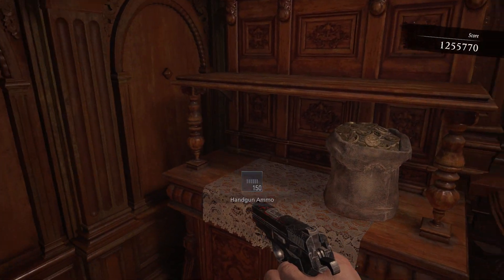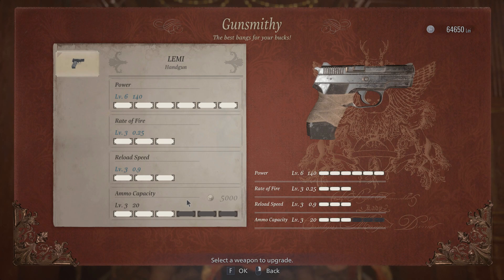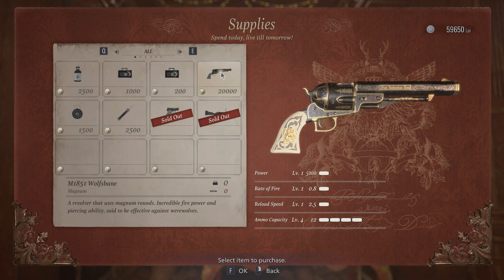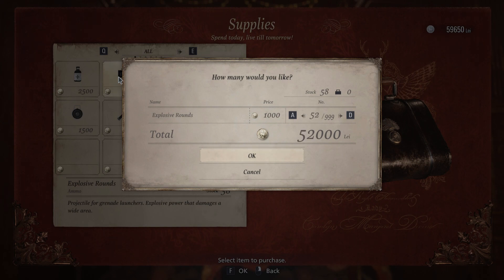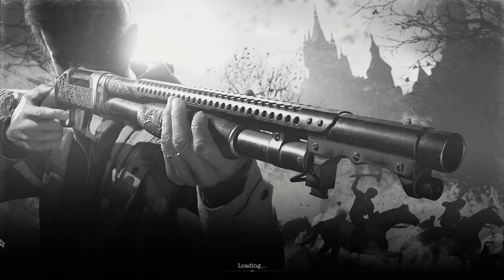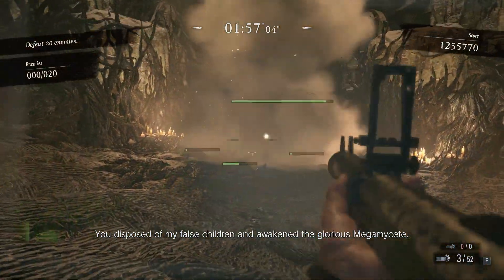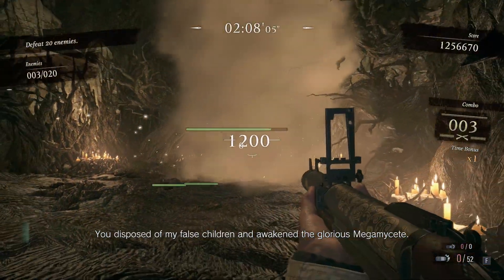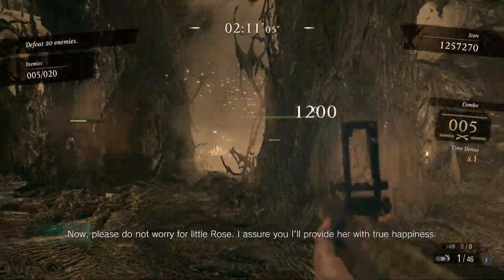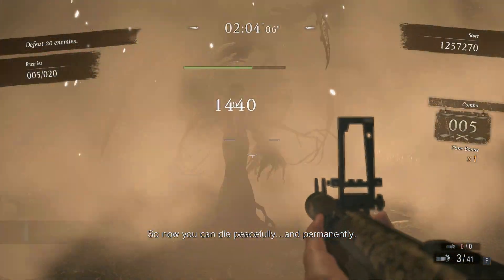Area five - Mother Miranda boss fight. I upgraded my ammo capacity again because I had the money for it - 58 explosive rounds for my grenade launcher. I was not worried about combos here at all. It was just about hitting Mother Miranda as hard and fast as possible, and not getting hit by her because that would be really bad.